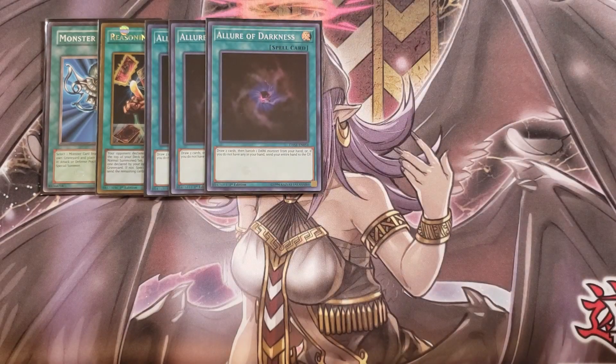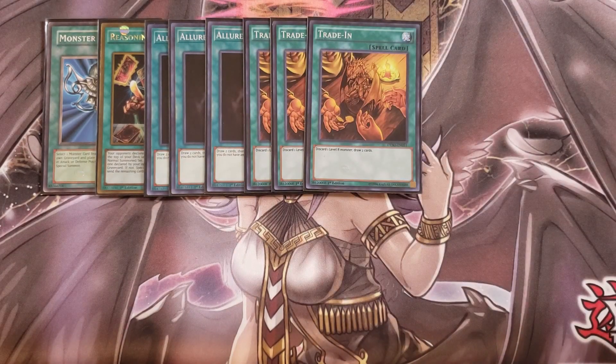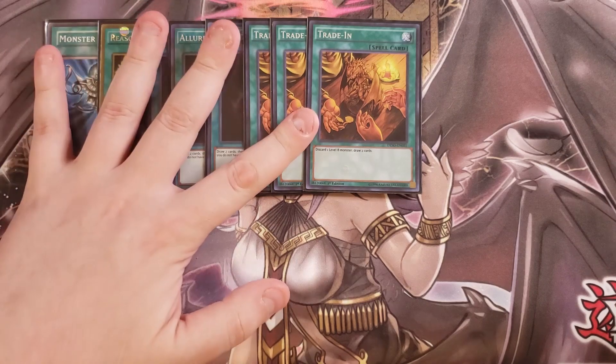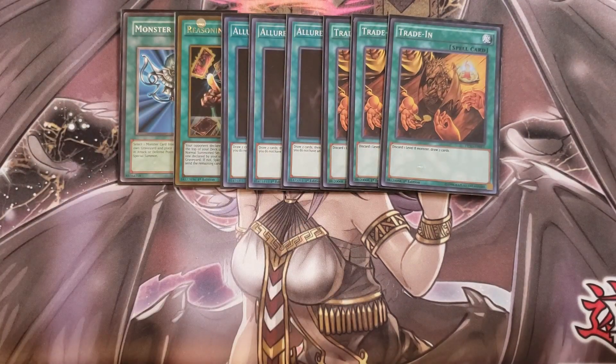We play three copies of Trade-In. The three copies of Trade-In are ridiculously good in this deck too — you discard a copy of Superbia or your Dark Lord Zerato or your copy of Christia to the graveyard and you immediately get to draw two. It's also bait for Ash Blossom, because if your opponent tries to Ash you, you can just Gamma them — ripping two cards out of their hand, hitting the hand trap and then also hitting a card out of their hand with Omega. It's really nice to do that against your opponent.